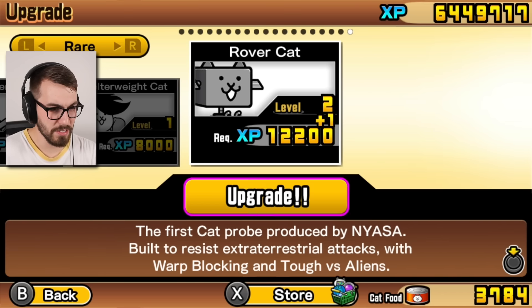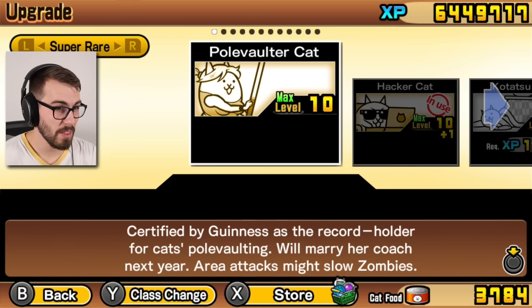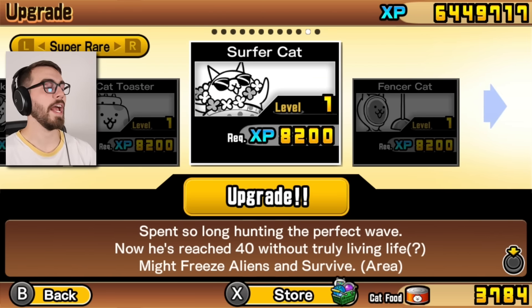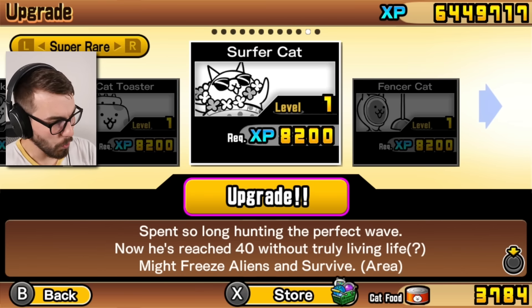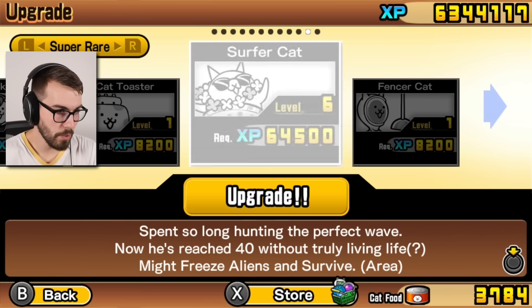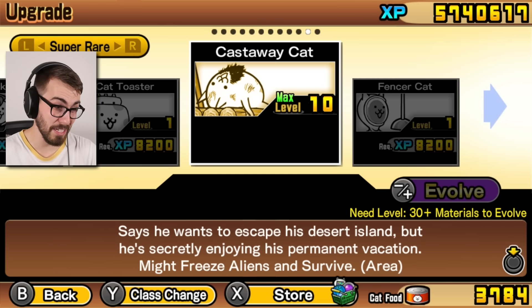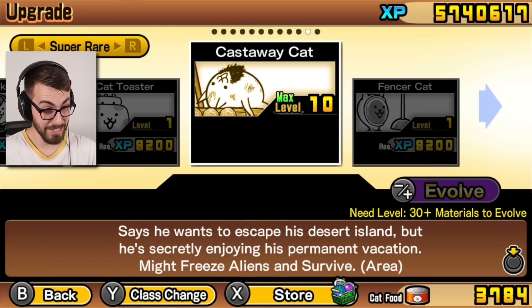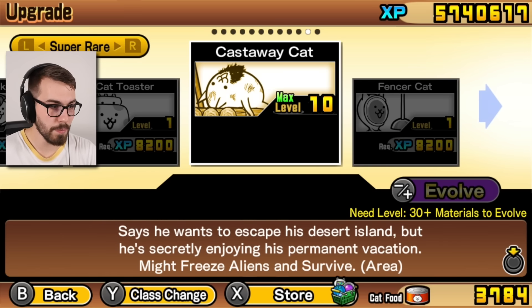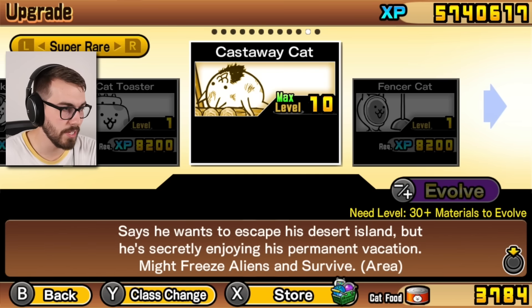Let's go to the super rares — that's what I'm looking for. Surfer Cat spent so long hunting the perfect wave, now he's reached 40 without truly living life. Let's upgrade this guy. He says he wants to escape his desert island but he's secretly enjoying his permanent vacation. Nothing changes with this particular upgrade, but he's going to be really good in the future. Stats go up a little bit. He can still survive and might freeze aliens.